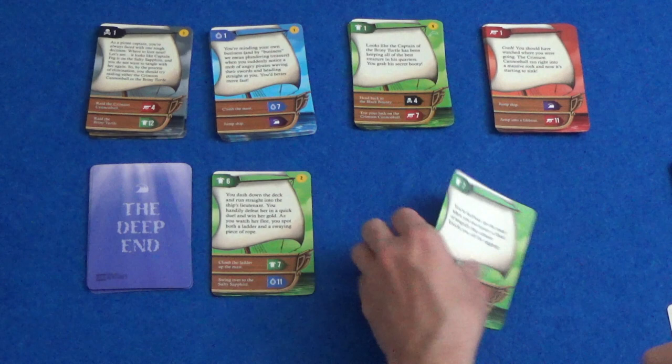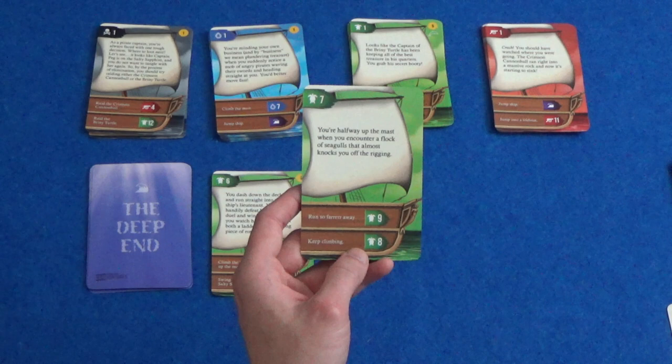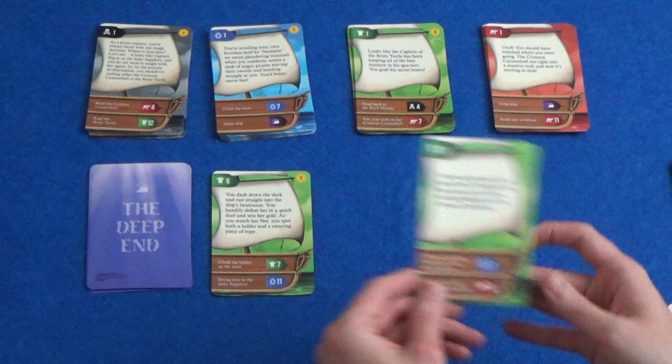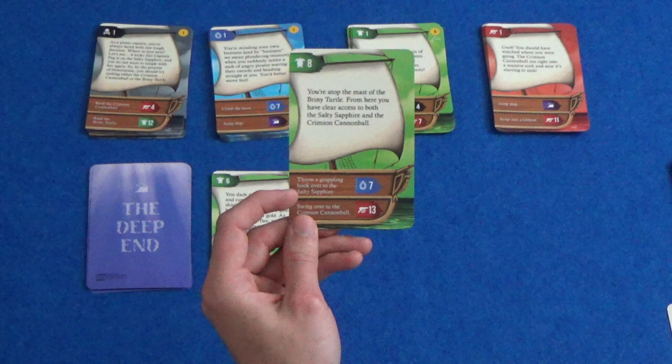You're halfway up the mast when you encounter a flock of seagulls that almost knocks you off the rigging. So we can run so far away, or keep climbing. Let's keep climbing — I'm not afraid of no seagulls. You're atop the mast of the Briny Turtle. From here you have clear access to both the Salty Sapphire and the Crimson Cannonball. So I can throw a grappling hook over to the Salty Sapphire or swing over to the Crimson Cannonball. Let's go to the Crimson Cannonball, so red 13 is our next destination.